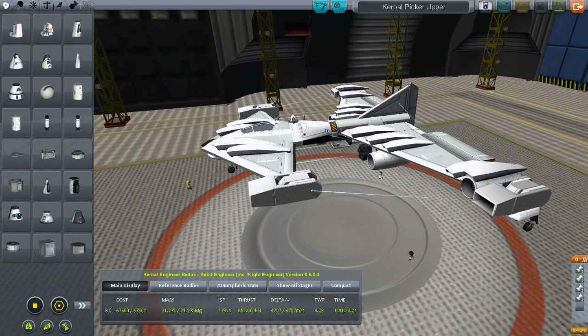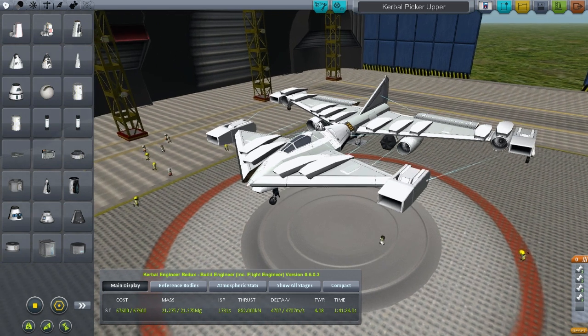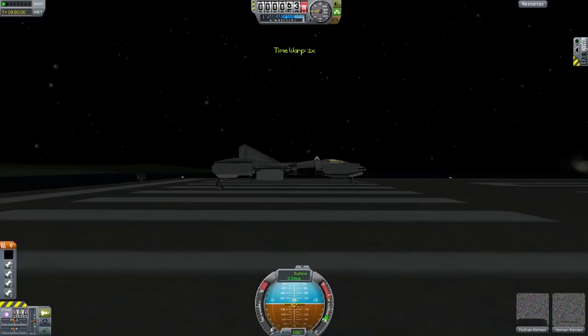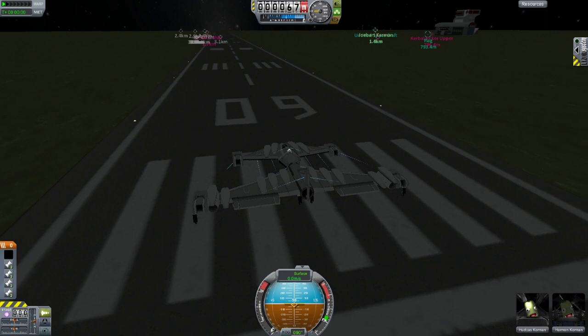You'll also notice this is a VTOL — a vertical takeoff and landing vehicle. The four engines on the outside of the plane are for vertical takeoff and landing, and it's a pretty sweet model. I'm going to speed up time just because I want it to be daytime — it's always nicer.